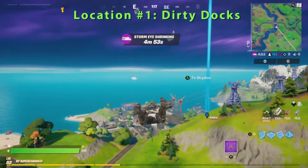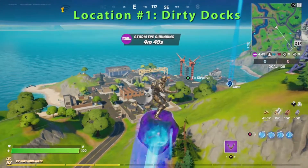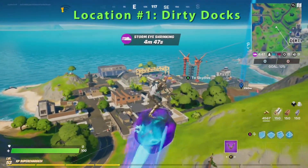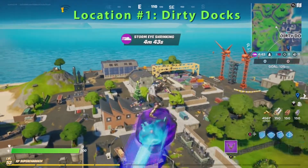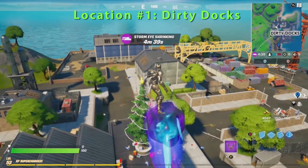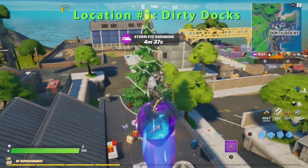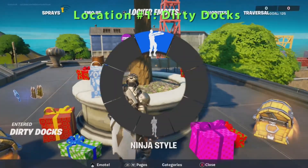Alright, as you can see he's heading to Dirty Docks. Keep in mind you can visit these trees in any order. You'll see the nice tree — it's pretty big, here on the roof of this ground building and it's surrounded by a lot of presents. You just need to land Goblin there, and then back in the middle.